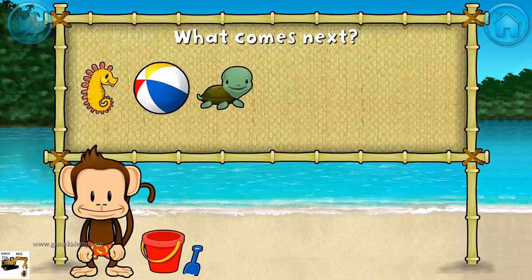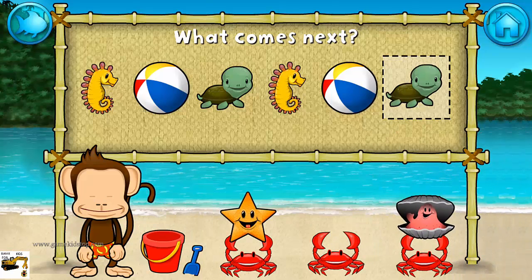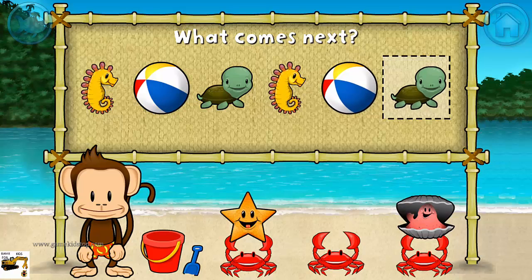Seahorse, beach ball, turtle! Seahorse, beach ball! What comes next? Turtle! That's right! The pattern is seahorse, beach ball, turtle.